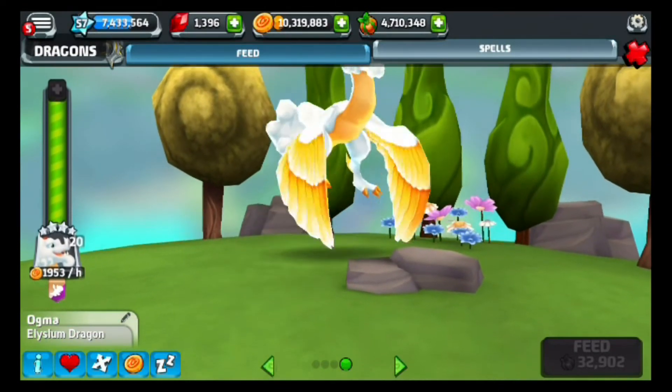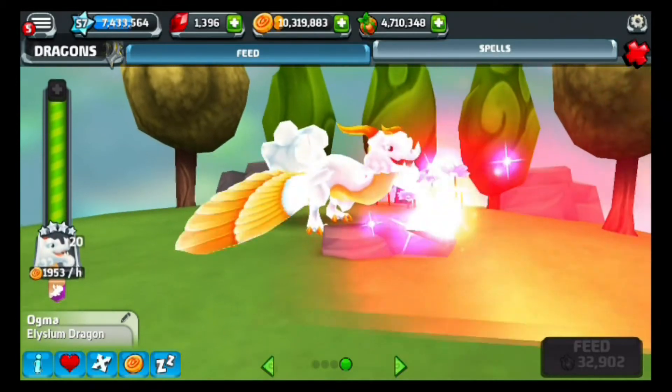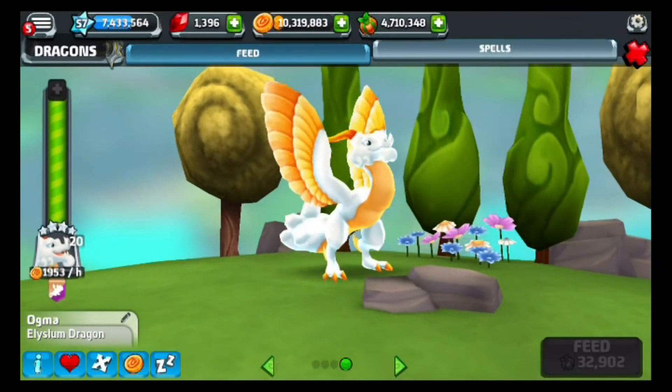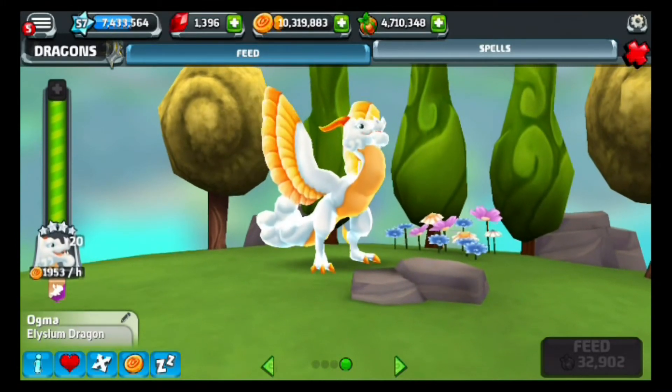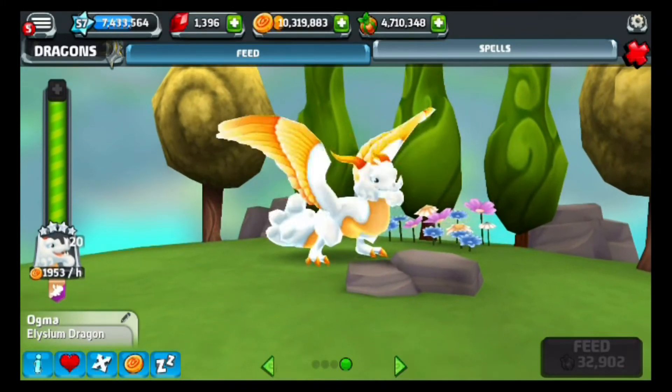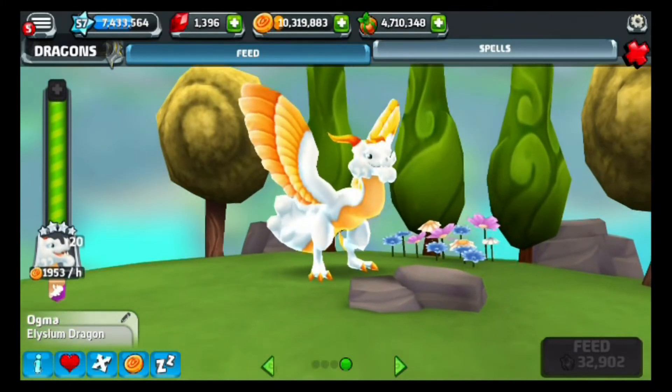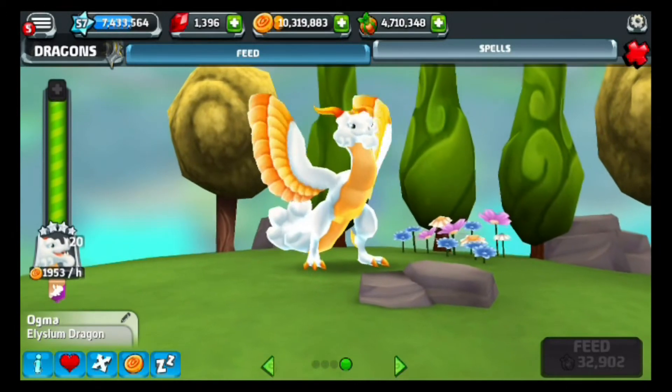Let's see his animations. He has a first animation where he flaps his wings and stomps, showing his elemental typing. He also does a nice little gust attack. And the final one — he jumps and flips. Pretty cool little dude, I must say.